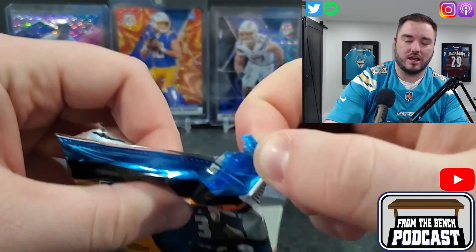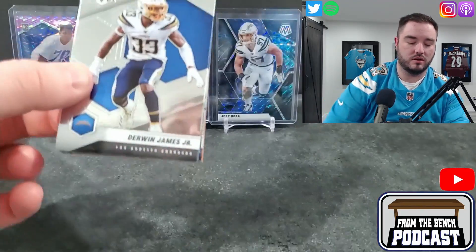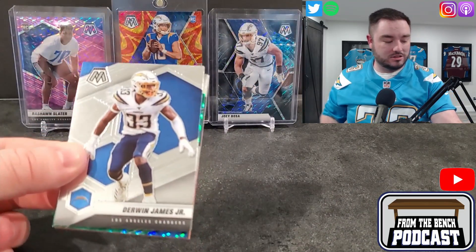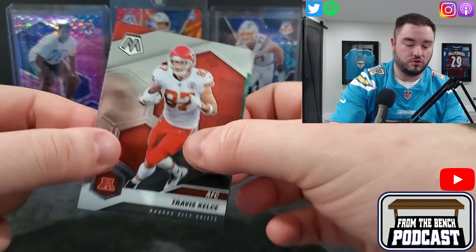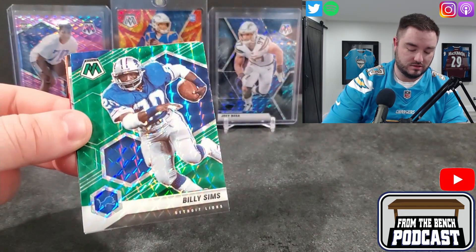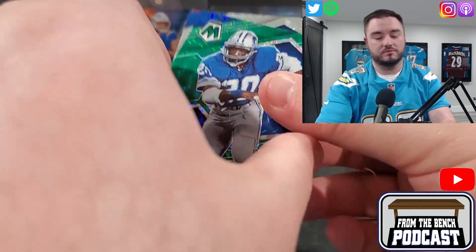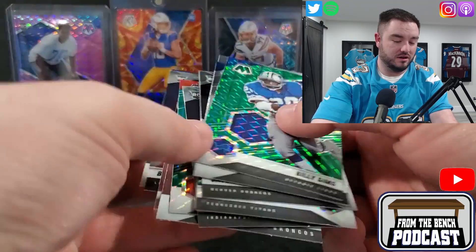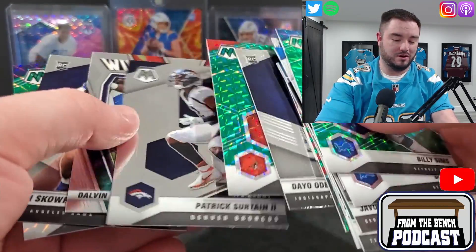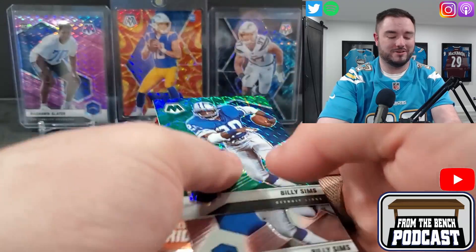Melvin Gordon came from my team — I don't mind him — but running backs, I always say just take the money your drafted team offers because when you go somewhere else, chances are you won't fare as well. We got a Derwin James — that's actually the jersey of the day, powder blue — and a Travis Kelce. Then a Billy Sims for the Detroit Lions, which is a random hit, and another Billy Sims behind it. Not a great first blaster overall. Best hit might be the Amir Smith-Marsette green or the green Baker parallel.